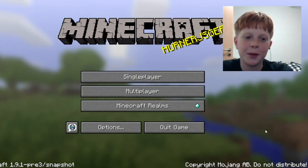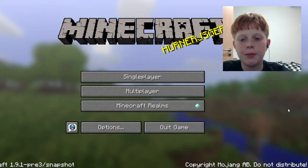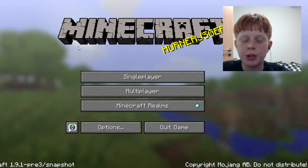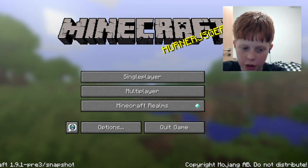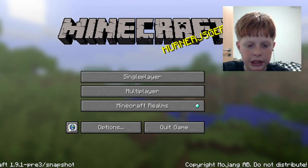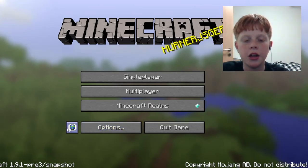Welcome back to another video. Today this is going to be more of a short little video, but I'm going to be showing you one of the easter eggs in Minecraft you might not have known about. So here it says Minecraft 1.9.1 pre-release 3 slash snapshot.